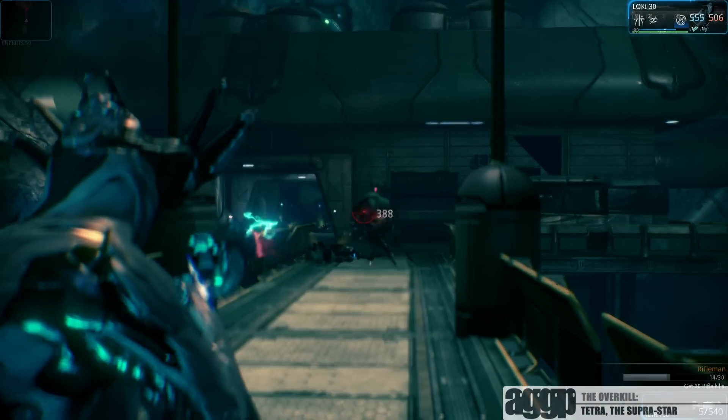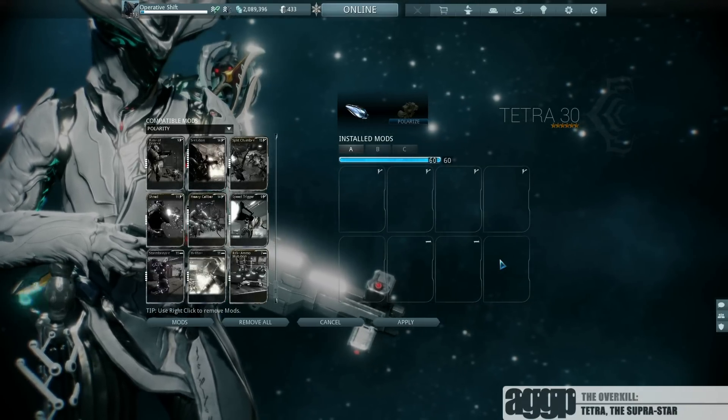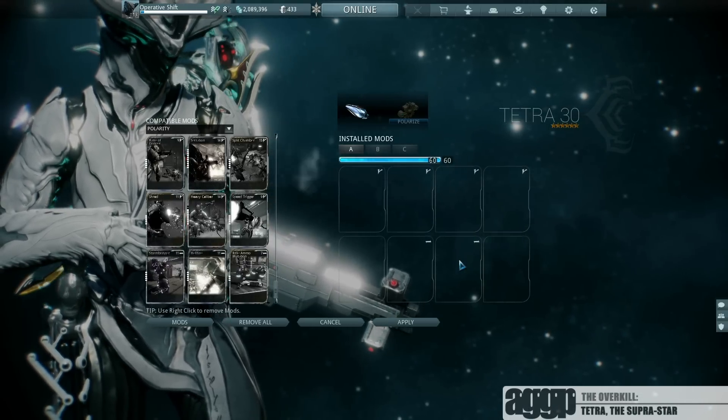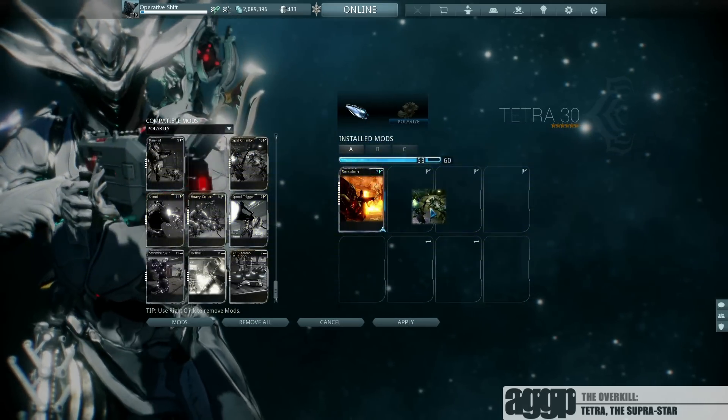Let's jump straight into the build. As you can see I've added 4 V polarity slots and 2 bar slots. The second bar slot is optional if you really don't want to invest that much, but I don't call this series the Overkill for nothing. So as always, we start with the base and multi-shot mods, Serration and Split Chamber.